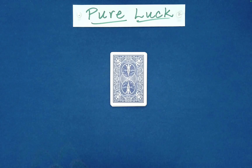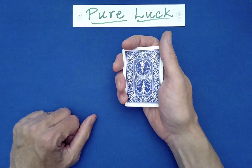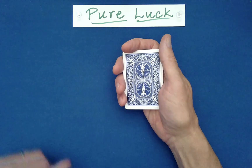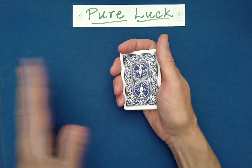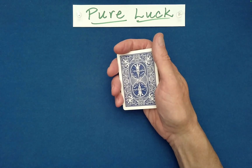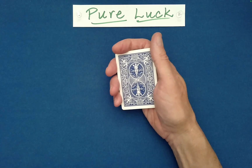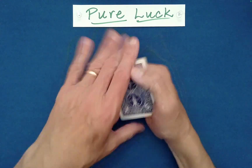Now, since we know exactly where your card is, we really should randomize this packet before we proceed further with the routine. What we're going to do is use our phrase, 'pure luck,' and we're going to spell that out several times to really scramble these cards into an unknown and random ordering. I'll show you what this looks like.